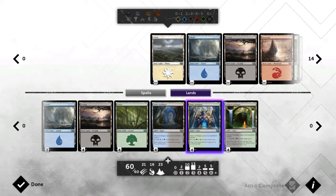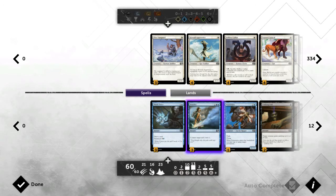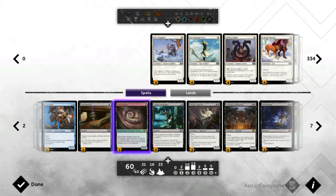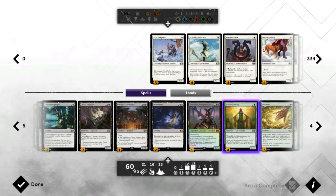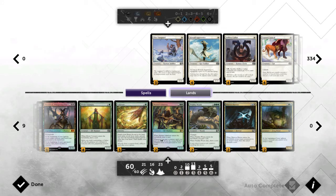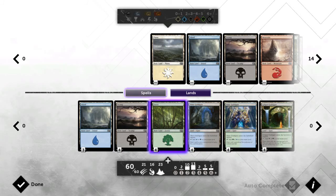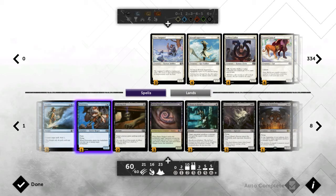Then we have the single basic lands: four green, four black, and three blue, taking us up to 23 lands total. This is the first deck I've gone under 24 lands, but I'm comfortable with it because I've got so much card draw — Think Twice, all four Elvish Visionaries, Master of the Feast, Pelakka Worm — loads of card draw. That's why I feel comfortable dropping down to 23.